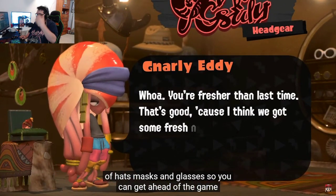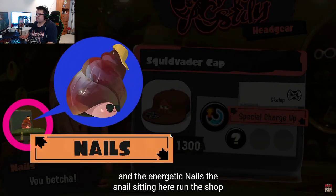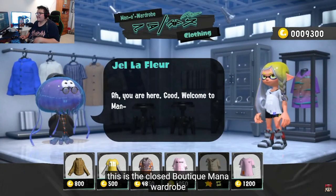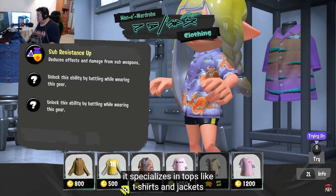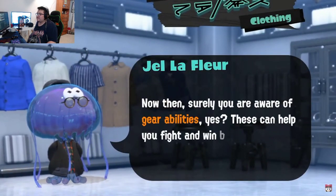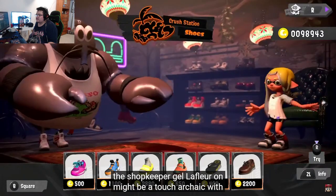The laid-back Nautilus Gnarly Eddie and the energetic snail Nails run the headgear shop. This is the clothes boutique Mana Wardrobe, specializing in tops like T-shirts and jackets. The shopkeeper, Jelle Lafleur, might be a touch archaic with words, but this jellyfish has a keen eye for fashion sense.